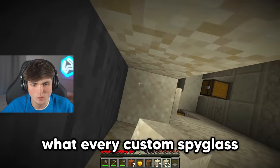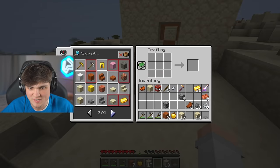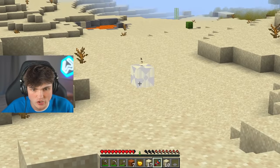I don't actually know what every custom spyglass does - I've just been told how to craft them. If I'm not mistaken, we can craft the nuke spyglass. That looks so cool. And then if I look in - that literally spawned a nuke.